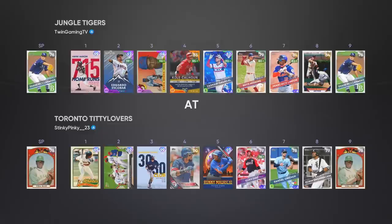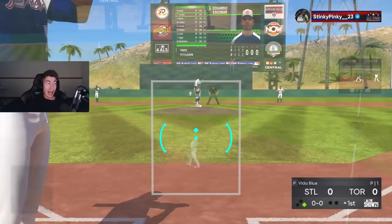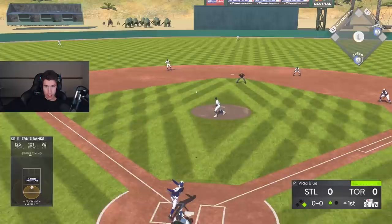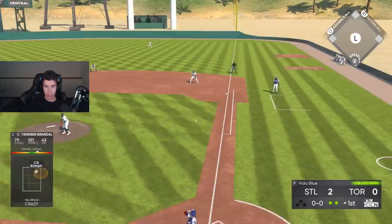We're the away team so Hank Aaron is literally going to be our first hitter. Vida Blue, a lefty on the mound. First at-bat is a base hit — he's one for one. I really want to get a home run, but I'm happy he's getting on base. Ernie Banks strikes me out with a nasty curve. Hank Aaron: one hit, one run scored so far.